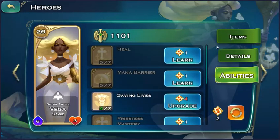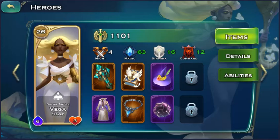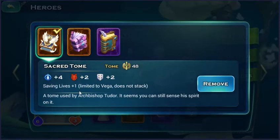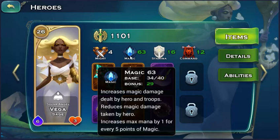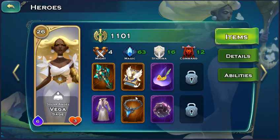The next hero is Vega. I have a book that can improve her saving liability by one point, which is really good. She has 34 magic and a bonus of 29. You already know about Vega's ability that can heal the whole army, and the healing effect can be improved by magic — so that's really good.